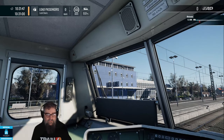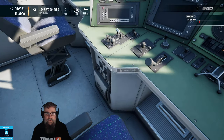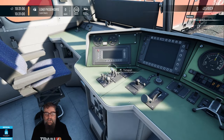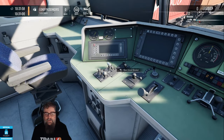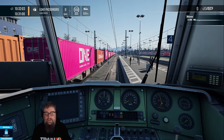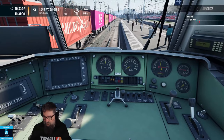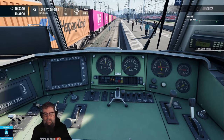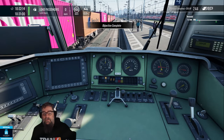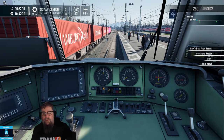Top speed for the train is 160. The contact signaler is down here on this phone, and the usual PZB acknowledge, release and overwrite. If you need the pantograph, it's here, and if you blow the MCB - master circuit breaker or main circuit breaker - it's here. We should be pretty much ready to go, so I'll lock the doors this time with my keyboard, which does both controls for you, and we can release the brakes and get moving.